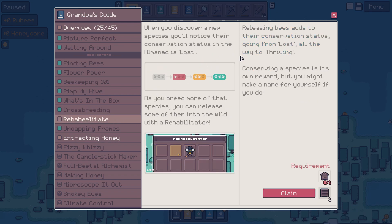Rehabilitate: when you discover a new species, you'll notice their conservation status in the almanac is 'lost.' As you breed more of that species, you can release some of them into the wild with a rehabilitator. Releasing bees adds to their conservation status, going from lost all the way to thriving. Conserving a species is its own reward, but you might make a name for yourself if you do.